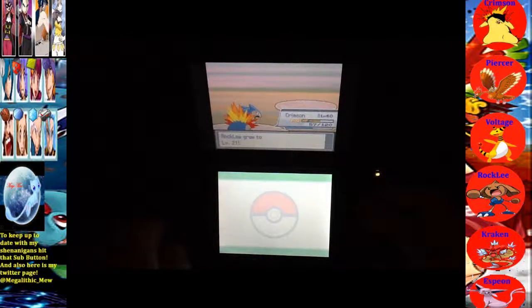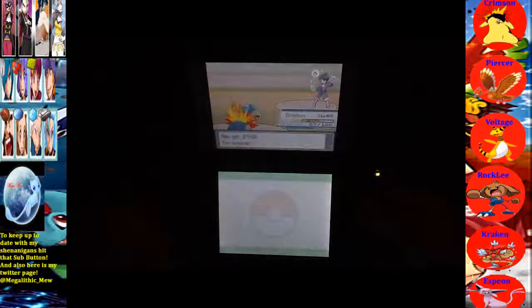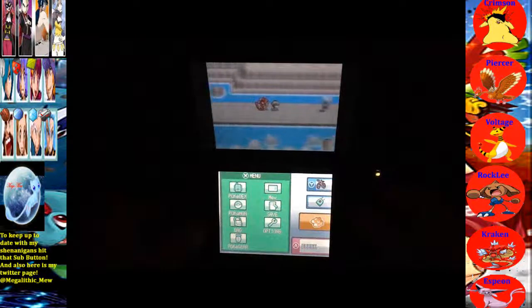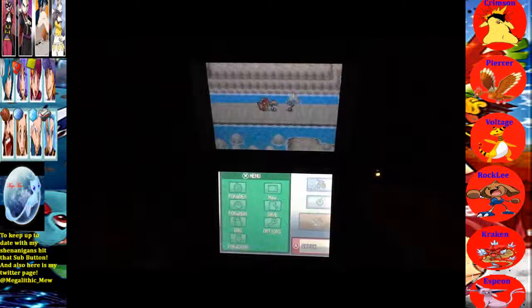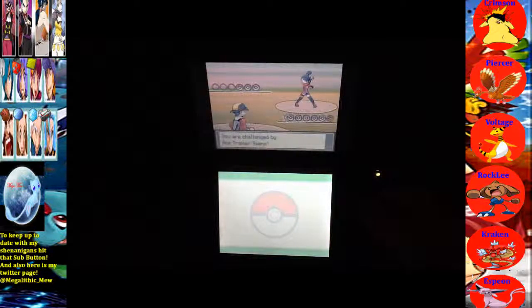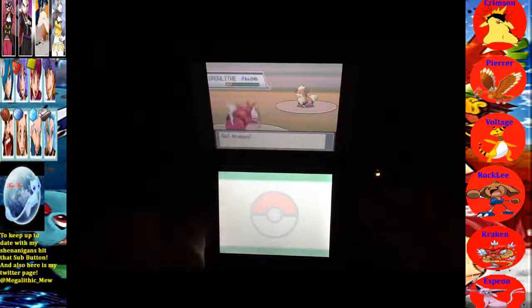And Rock Lee leveling up — perfect. And Ellie is down. Let's see over here, and this should be the last trainer. You came from New Bark Town, you must be exhausted. Okay, it wasn't really that far, it was like less than 10 minutes from here. And she has a Growlithe — pretty cool.